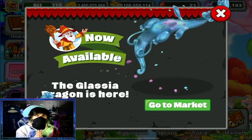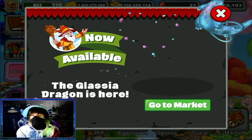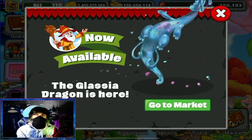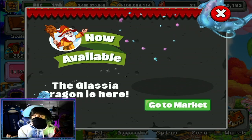Namaste my Wolves and welcome to another Dragon Veil video. Today we are bringing in the fourth and last limited dragon of the lovely doubly event, the Glacia Dragon. We're going to be going over the breeding chart and we're also going to attempt to get it both outside and inside the rift. Let's get into it.